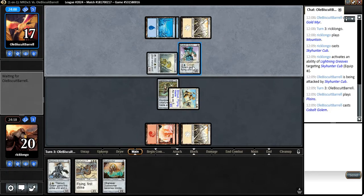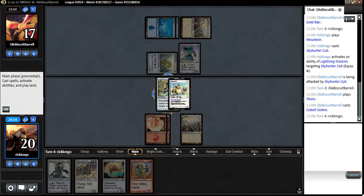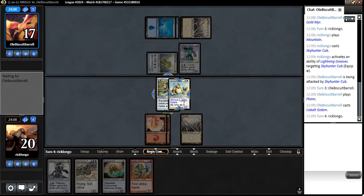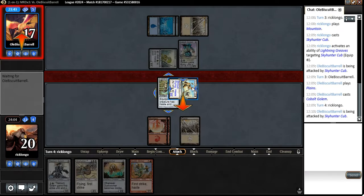He's gonna be able to give flying to his guy, but he's gonna need some outside removal to actually do something to my guy here. Let's attack, and play the Goblin Striker, which we cannot attack with. I'm also not going to move the Lightning Greaves over to the Goblin Striker, because there's no reason to.